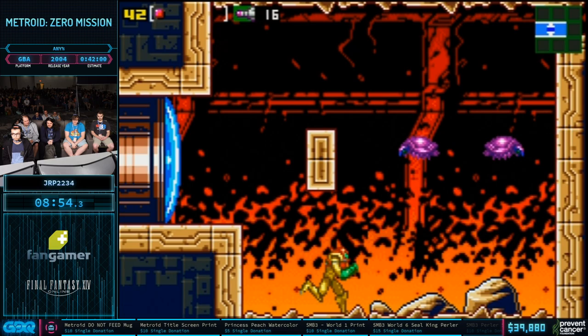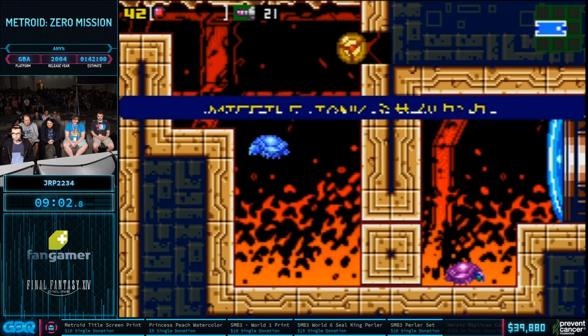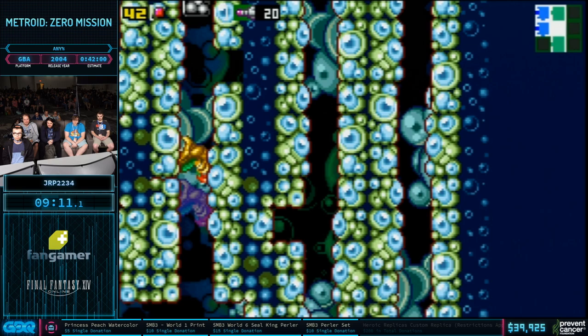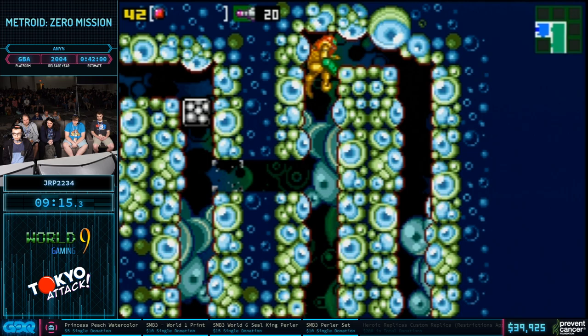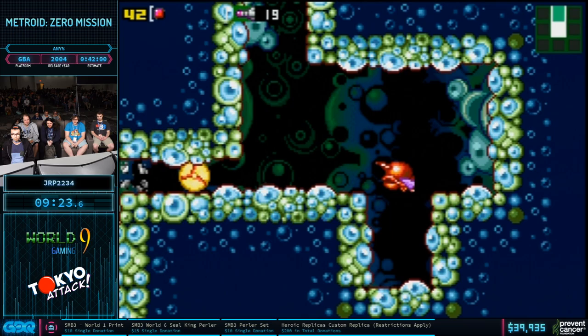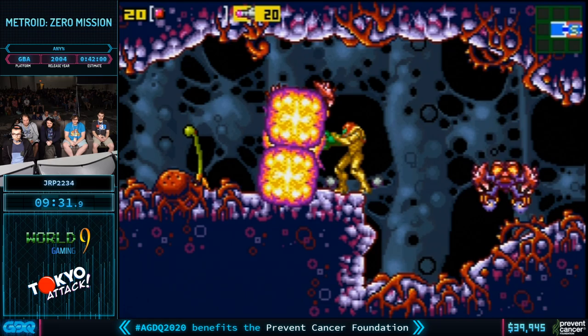That map guy shows you where Speed Booster is. We don't go on the entire path — we already know where that is, we don't need him. We appreciate what he's trying to do, but we've all played the game many a time. Nice little shortcut in here lets us get down to Ridley without picking up Speed Booster. He jumped very early towards the wall because there's crumble blocks there that will drop you all the way back down below, and you have to go all the way back around. This game has a lot of developer-intended shortcuts like that — that's the main one, gets you right down to where Ridley is.